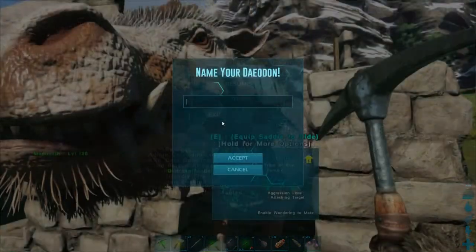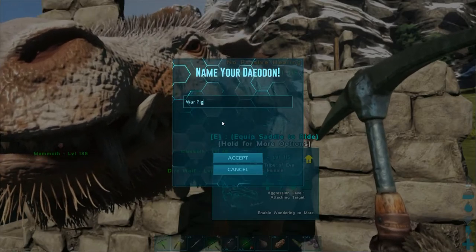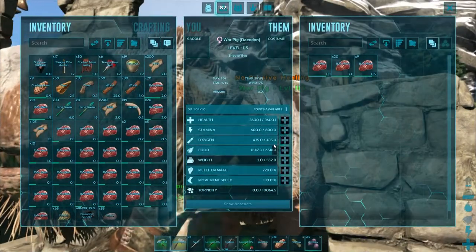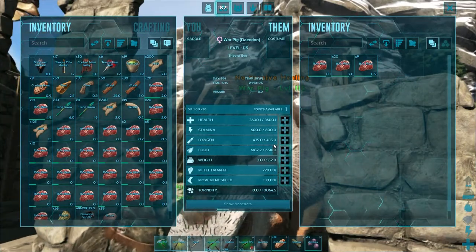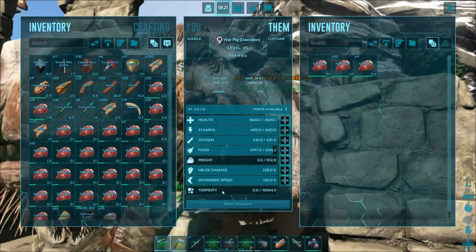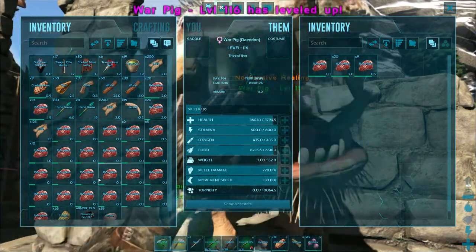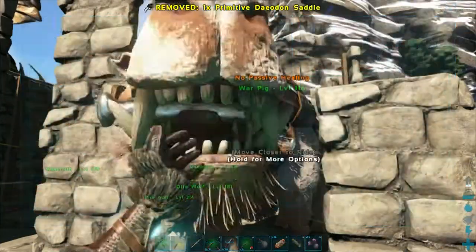All right, we did it — we tamed a Deodon. Let's call her War Pig. Let's check out the stats: health is 3,600, she is a level 115 female, stamina is 600, weight is 552, melee damage is 228%, and movement speed is 138%. I'm going to go ahead and give her a little health and a saddle, then grab our Argentavis and pull her out of there.